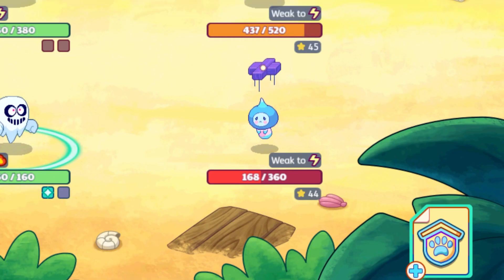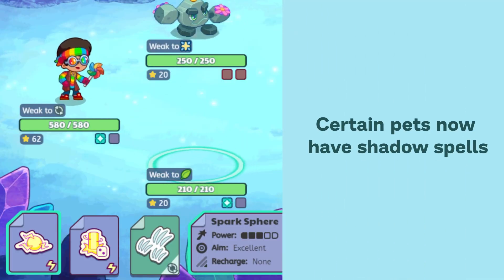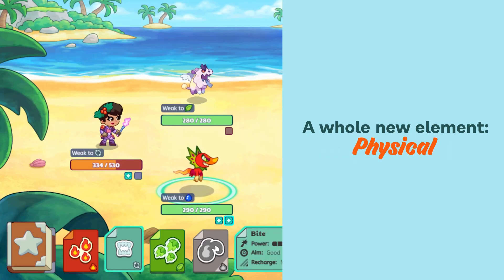You can capture pets with elements you've never had access to before. Like some pets you can capture have shadow spells. There's an entirely new element called physical, and you can capture and battle pets that have physical attacks.